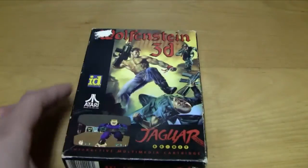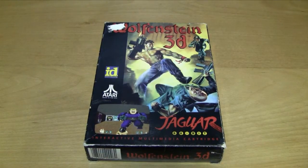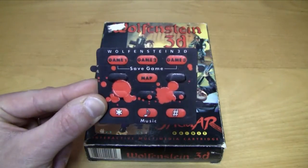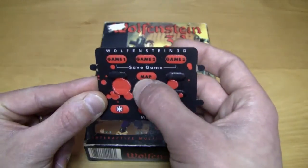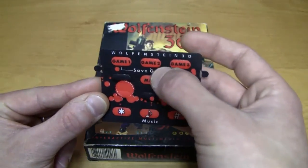The next game is Wolfenstein 3D and I guess everybody knows this game. It's a first-person shooter and this is a good example of a game that came with an overlay, but the overlay is actually not that useful at all because you can only bring up the map, the music options, and you can save the game.